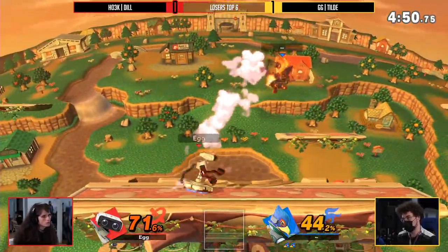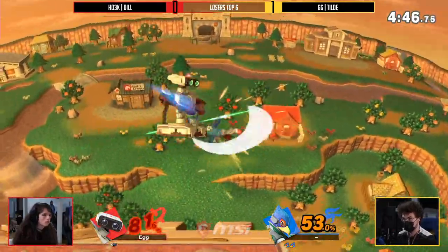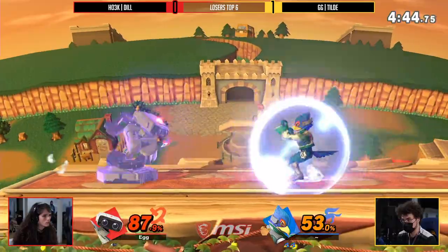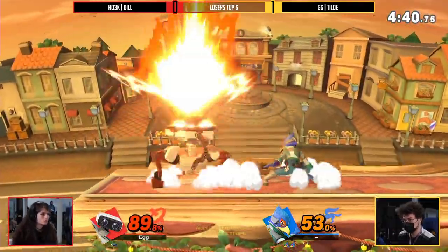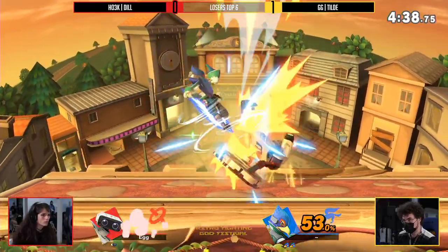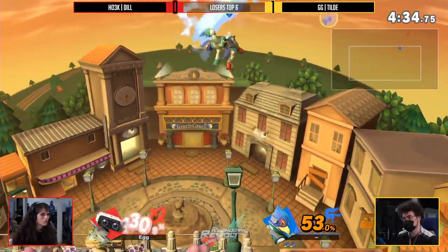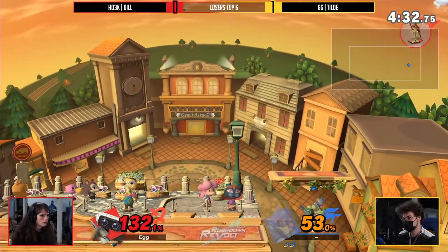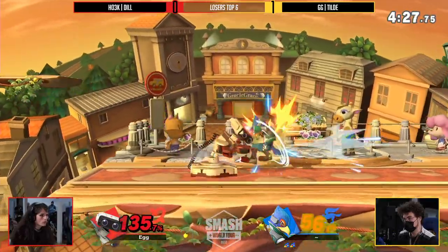Tilde just trying to find footing right now. He finds it — up smash out of shield once again. Dash attack on shield is just not working out for Dill — it's not an especially safe move, and Tilde punishes every time. Tilde waiting it out, waiting for that one mistake from this Rob.